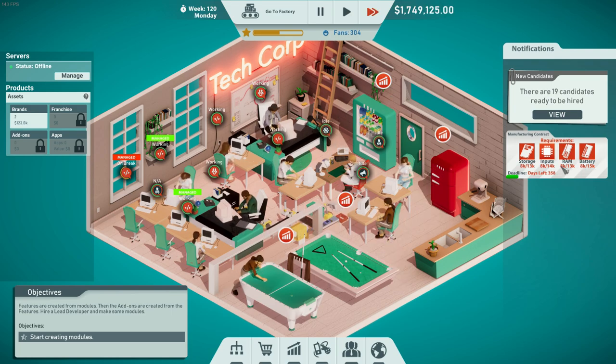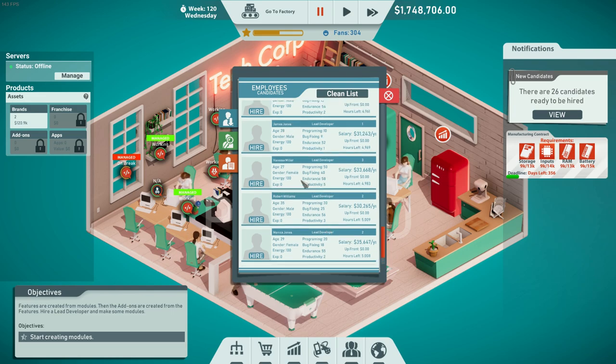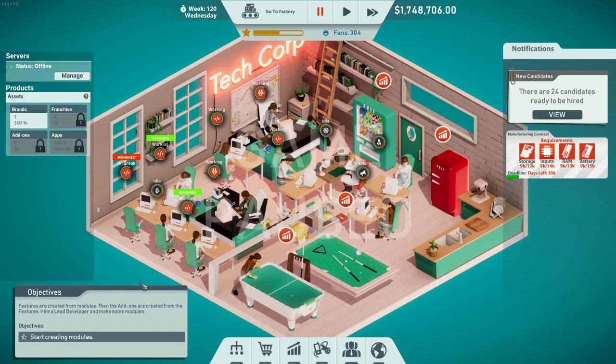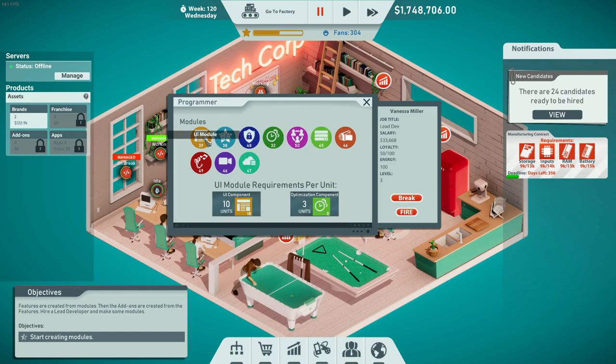Start recruitment for a lead developer. In the meantime, let's check how many have made 8K and see the candidates. Yes, we have one: 30, 30, 50, 40 bug fixing — excellent. We'll hire him. Now with a lead developer, he can make us some modules. Under platform development, let's see the requirements and do some UI modules.